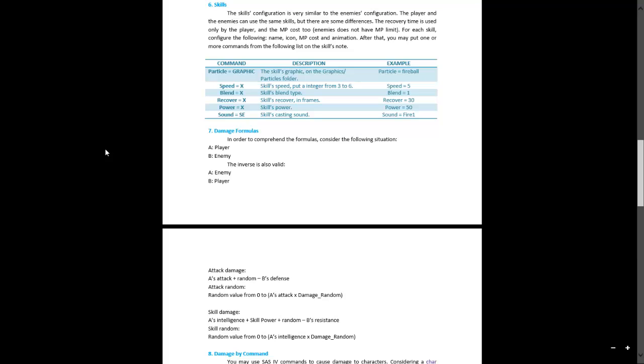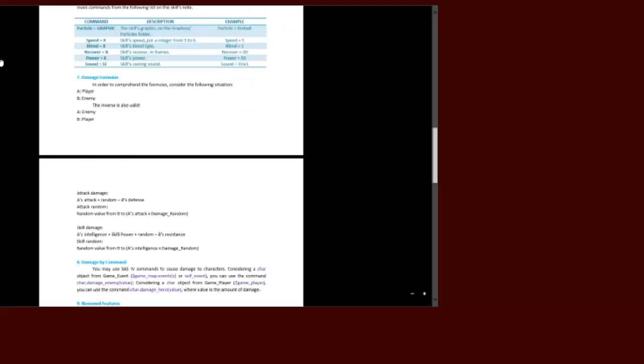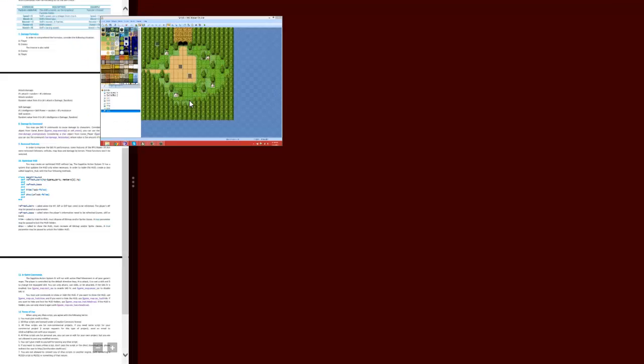Actually it shows you a formula down there. If you're a veteran of RPG Maker VX or any RPG you might understand it. Basically this is how it formulates the damage for weapons: your attack plus a random number, minus the defense of the enemy. That's the formula for technical people who really want to balance their games.